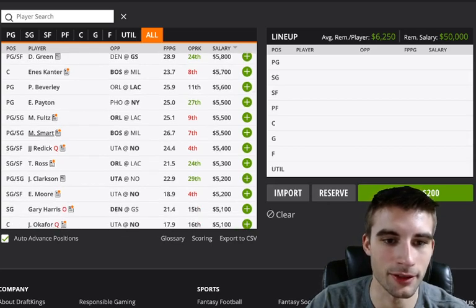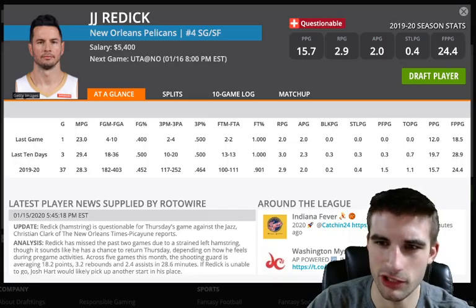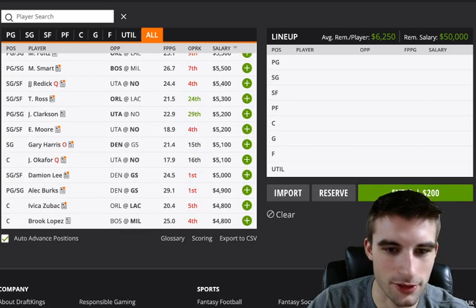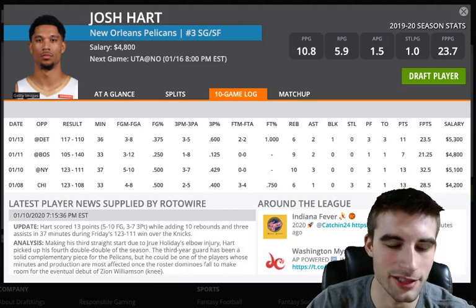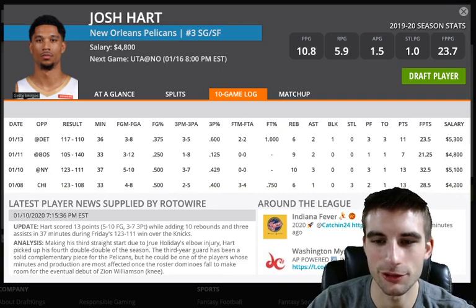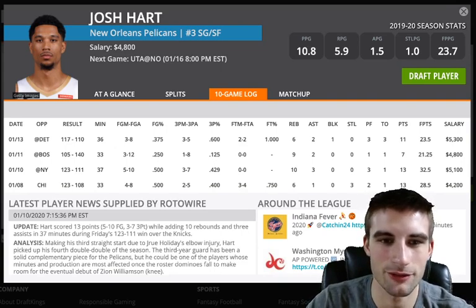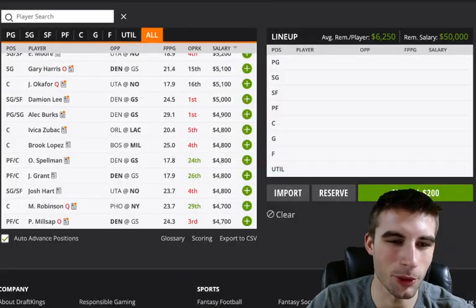Marcus Smart would benefit a little bit if Brown or Tatum happen to miss this game. JJ Redick is still just questionable, which would be a bump for Josh Hart. Josh Hart is at $4,800 — he'd be in line for the minutes he's been seeing recently: 36, 33, 37, 33 minutes. Fantasy point totals of 23, 21, 32, 28 — those two 30-plus games were good, but 21 and 23 aren't going to cut it. It's a tough matchup versus Utah, but he's been about a 0.9 points per minute guy with Redick and Holiday out. He's okay at $4,800, kind of more of a boring play.